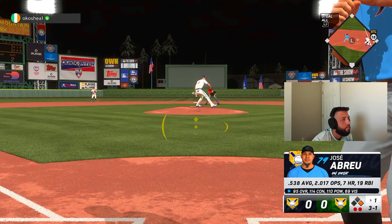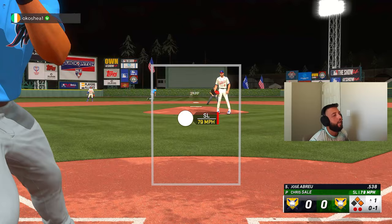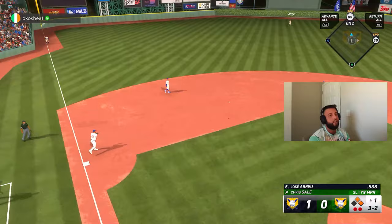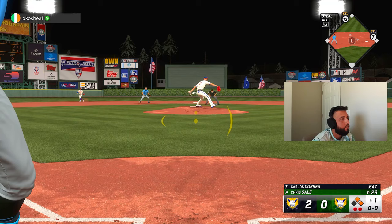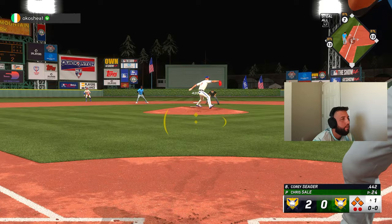Base hit up the middle — Piattini gets on! Two-way Gillich is past. We got one run — attaboy Abreu, way to bring him in, one-nothing. Base hit up the middle should score another one — two-nothing lead! Base hit — no way I'm scoring with 30 speed, heck no. CV too easy, grand salami — six-nothing!